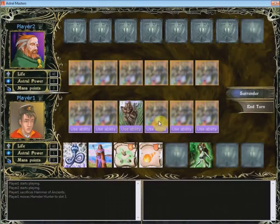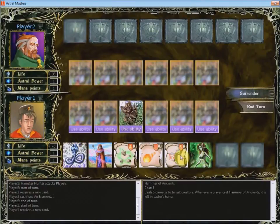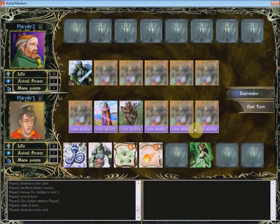We should end our turn. When there is no creature in the opposite slot, the creature will attack the opponent himself. Our opponent has sacrificed a card, and we will sacrifice one more card and move another creature to this slot. The Ogre Soldier is a strong creature — it has attack equal to 4.